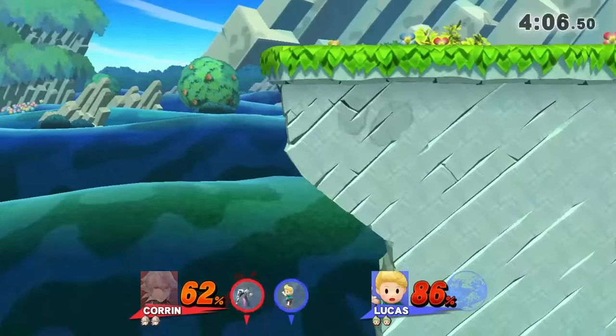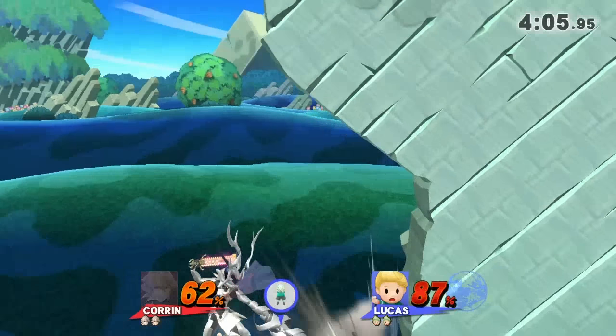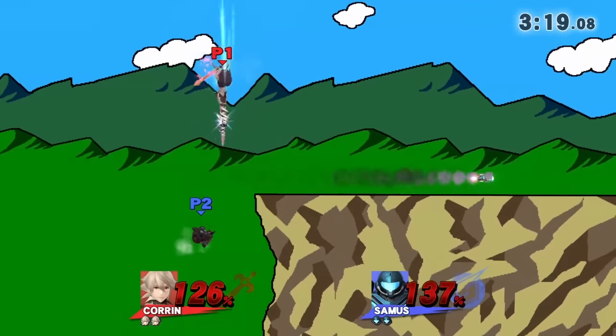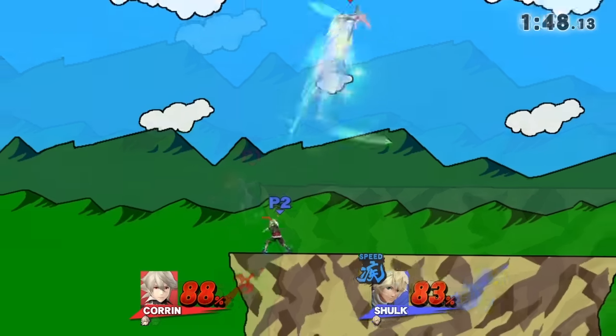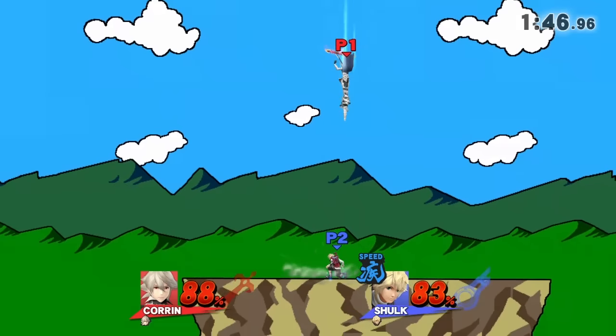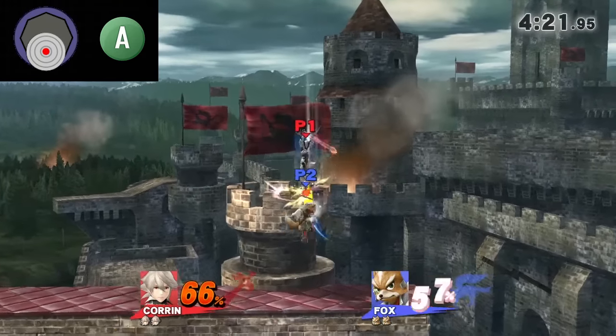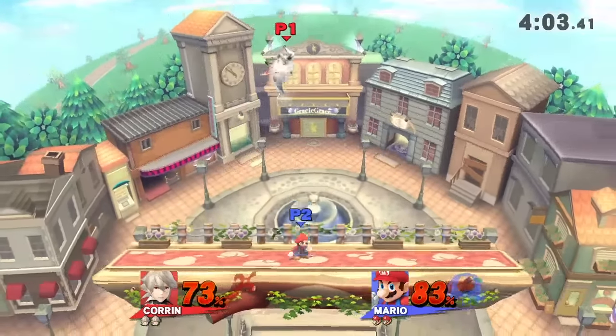Immediately after you down air, mash jump, then side B towards the stage. Instead of kicking, input jump, then up B. Down air's momentum can also be cancelled after Corrin gets knocked upwards — to do this, input down air as the hitstun wears off. This can potentially catch your opponent off guard.